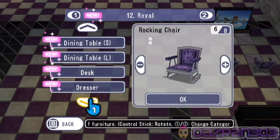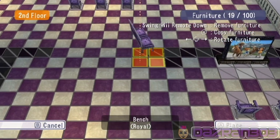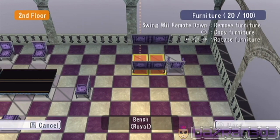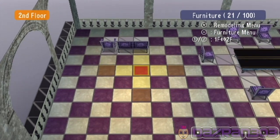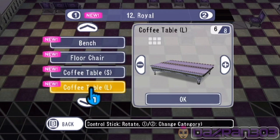What kind of decorations do we have? Can we put a bench out? That would be better — just a seat on its own. You can sit on either — awesome. We've got the bench, we've got a floor chair — we don't want that though.